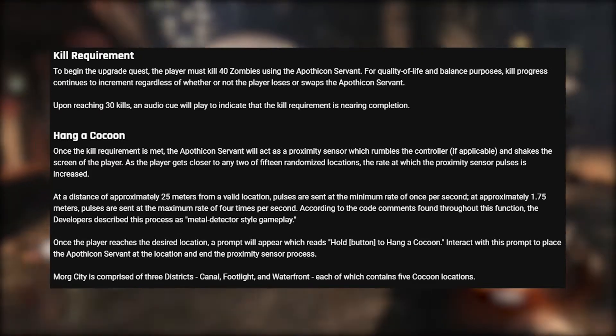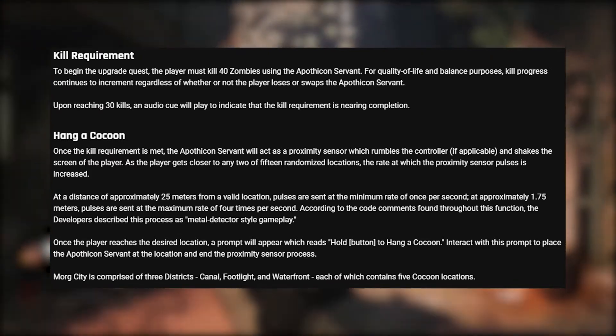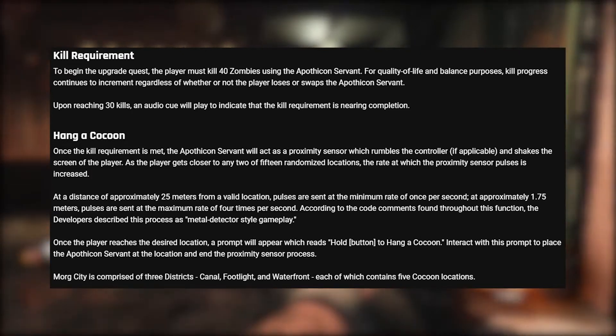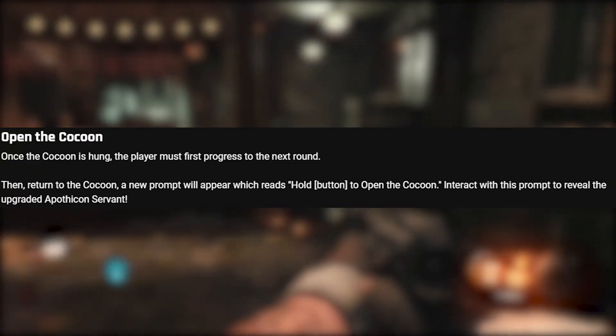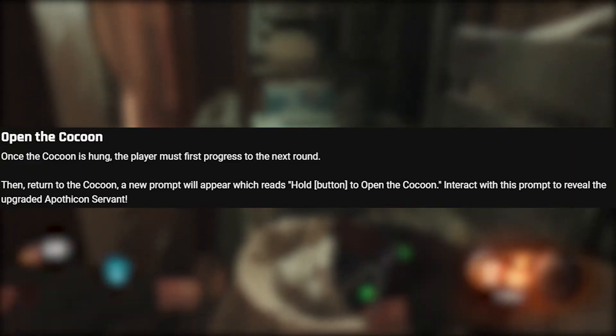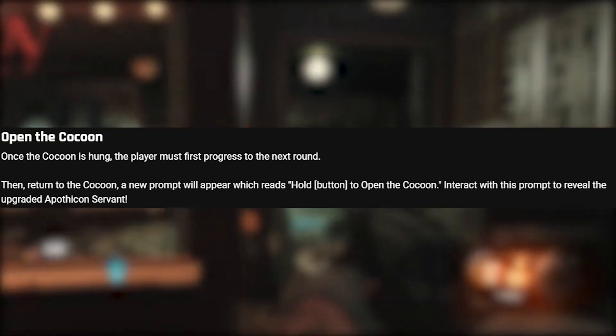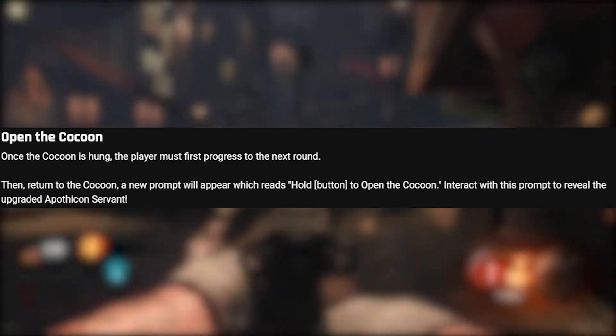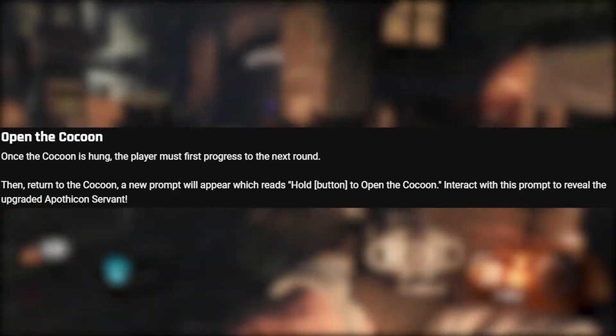Once you get to the right location, a prompt will appear which reads 'Hold button to hang a cocoon.' Interact with this prompt to place the Apothecan Servant at the location, ending the sensor. Once you've hung your cocoon, the player must progress to the next round, then return to the cocoon. A new prompt will appear which reads 'Hold button to open the cocoon.' Interact with the prompt to reveal an upgraded Apothecan Servant.